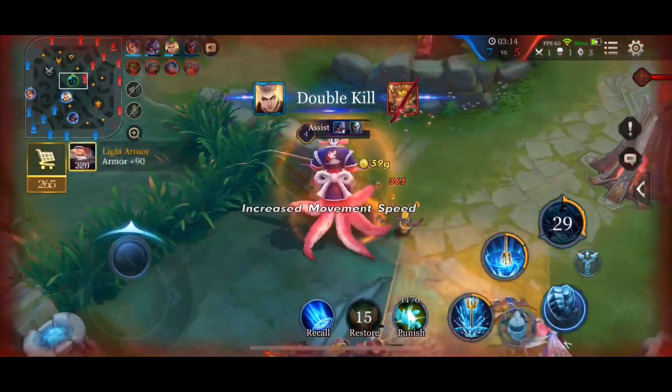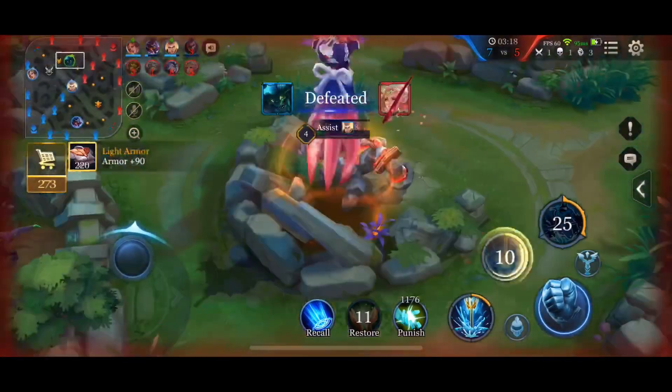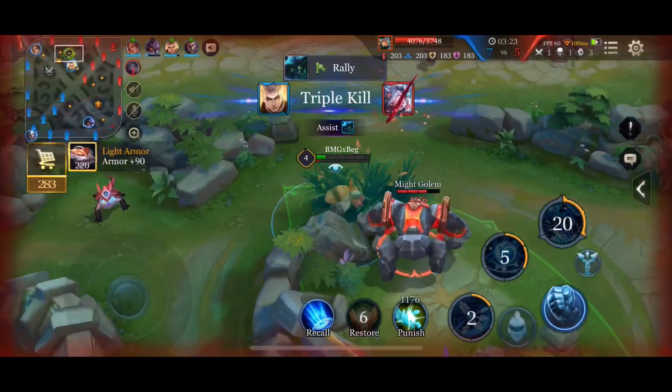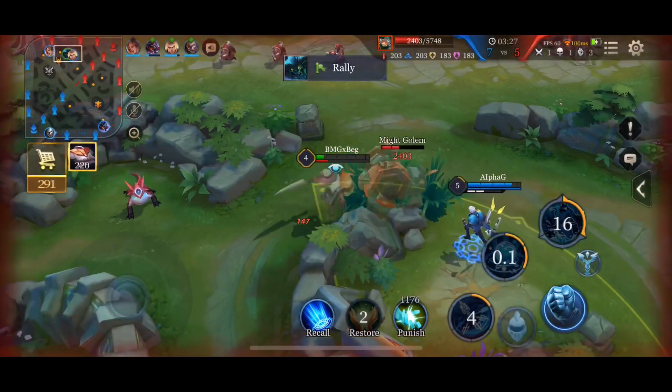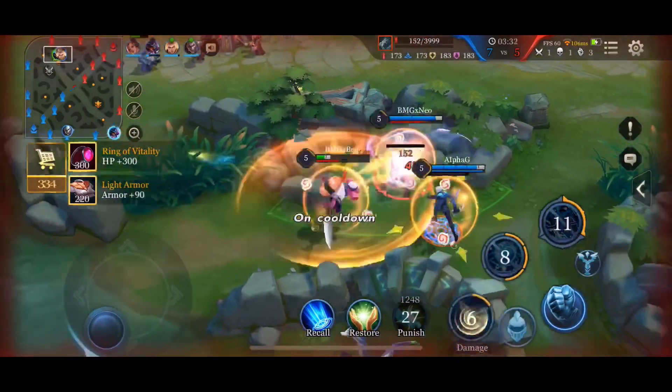We get the kill onto both of them — that was a 4-for-1, a pretty good fight. I know that Zil's red is up so I immediately run over and ping for help. I know Zil is going to end up on this side of the map because his entire bot side is gone, so I go ahead and smite it a little early to make sure my teammate can get it.